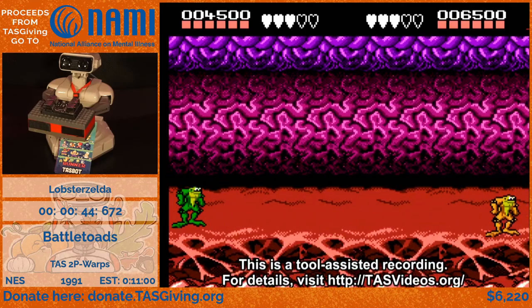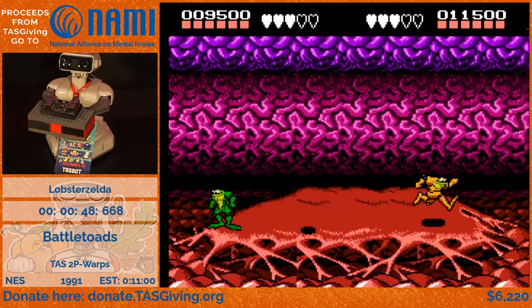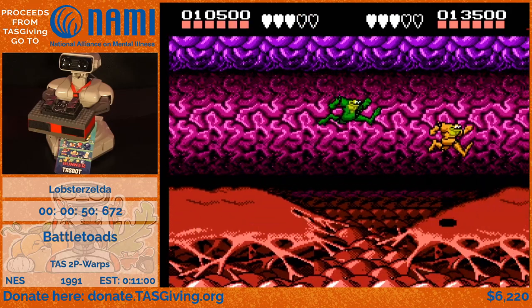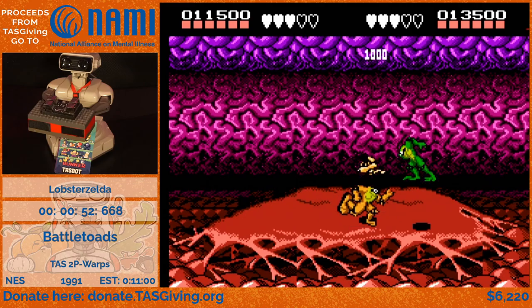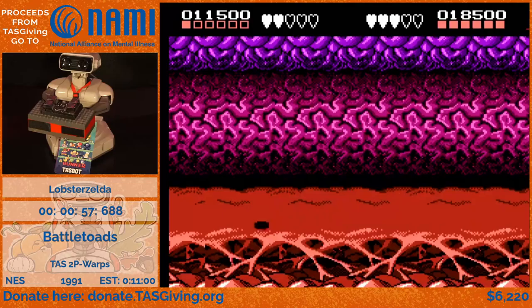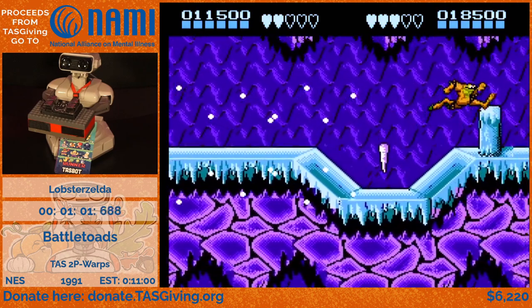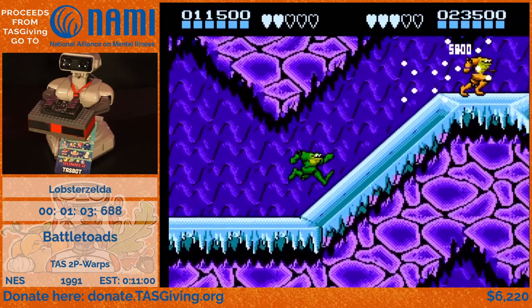This level starts with some straightforward beat-em-up action, but there's a complicated trick coming up. In the turbo tunnel section where you're racing on jets, we jump from the bottom of the screen and the game thinks we can jump in midair. We hit the jet, void out and die before activating the checkpoint, and the game starts loading objects based on what we're holding on the controller.